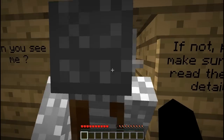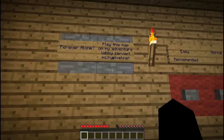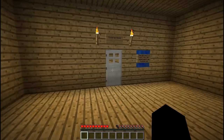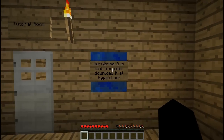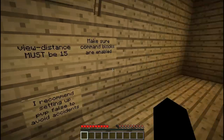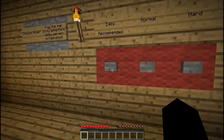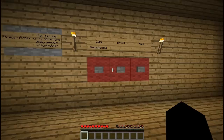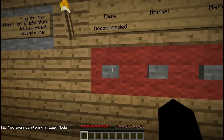Play this map on the adventure lobby server mc.hypixel.net. Here we have the difficulty settings — we can choose from the tutorial room. Herobrine 2 is out, you can download it at hypixel.net, so we'll probably do that once we finish this. And server settings — we're not playing on a server so we don't have to worry about those. Easy is recommended, and Sleepy is not accustomed to fighting mobs, although she's really good at it, but we'll go with easy.